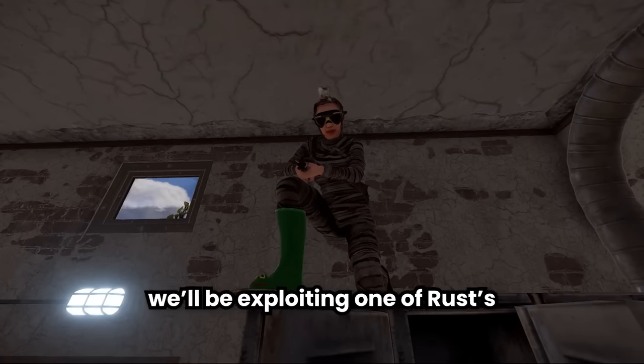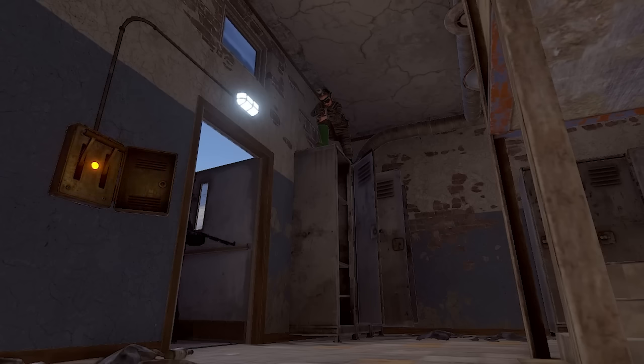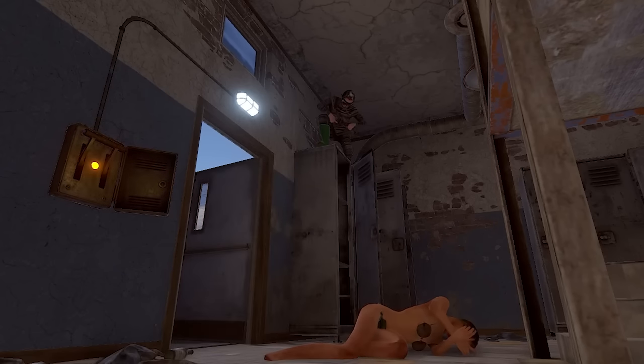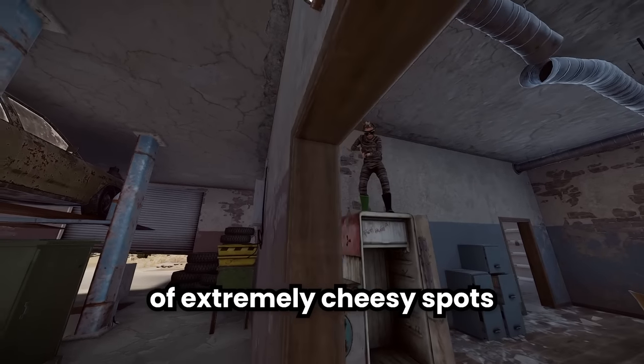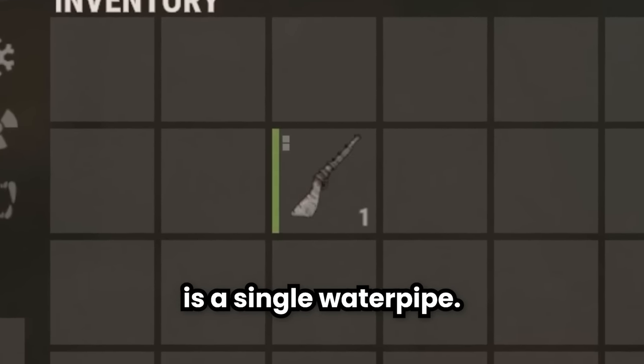Ladies and gentlefish, today we'll be exploiting one of Rust's most overpowered mechanics. I've picked out a number of extremely cheesy spots and low-tier monuments that are guaranteed to make you rich. And all it's gonna cost you is a single water pipe.